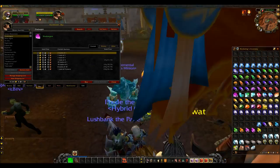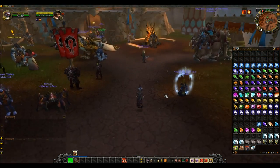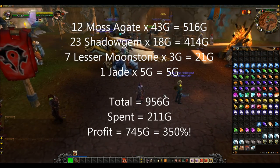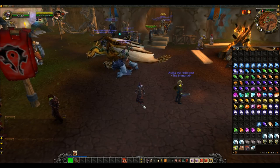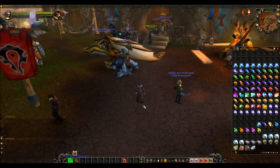All the gems that I just got from that ore total up to 956 gold, which take away the 211 gold I spent on the ore, means I'm left with 745 gold profit. I have almost quadrupled my money, which is great, especially if you're a low level. Although 745 may not seem that much gold, it adds up.